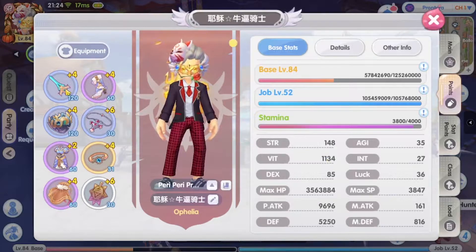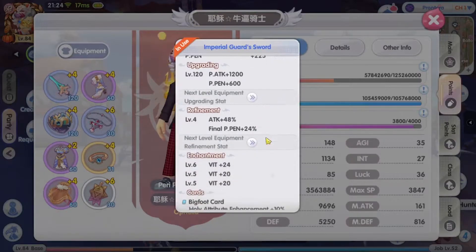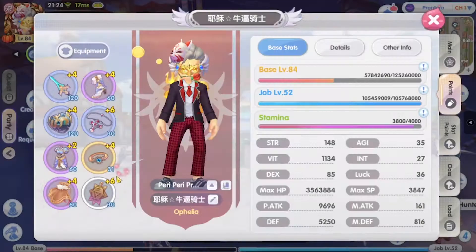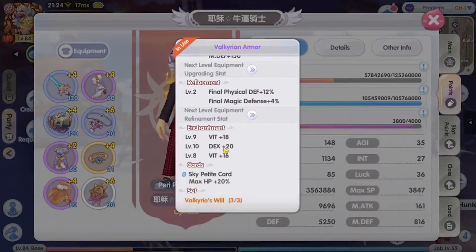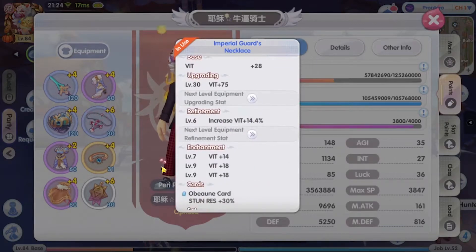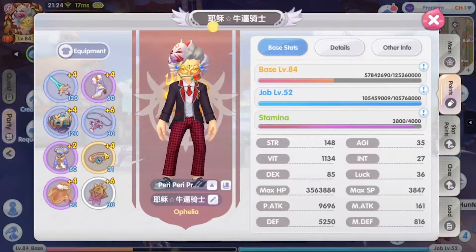I managed to enchant most of my stats to VIT and then just left it there. I only have one line of DEX remaining — the rest is all changed to VIT.